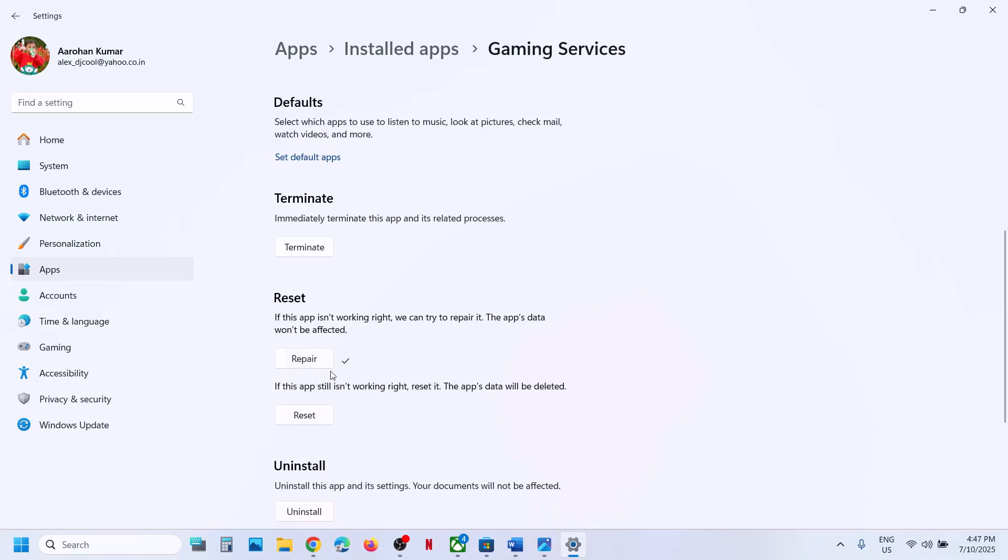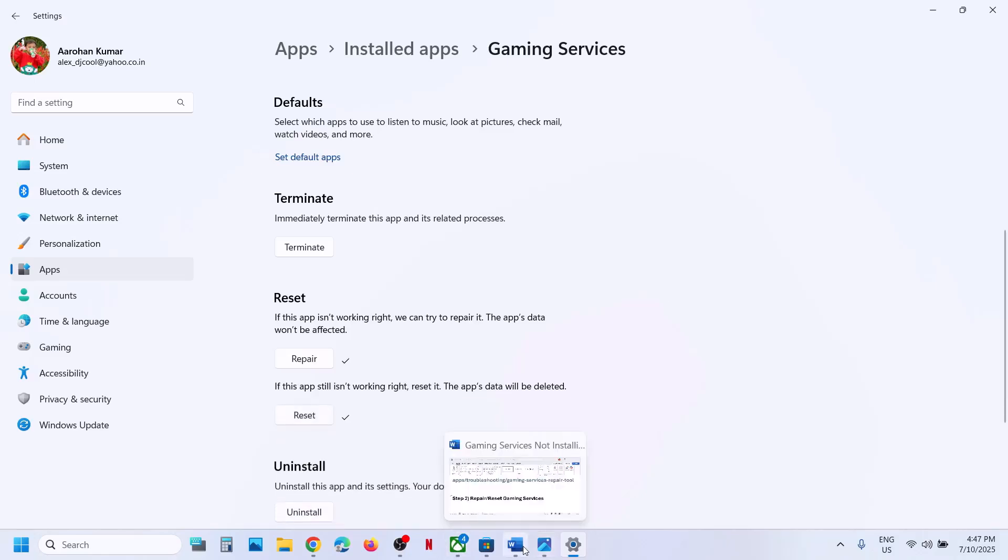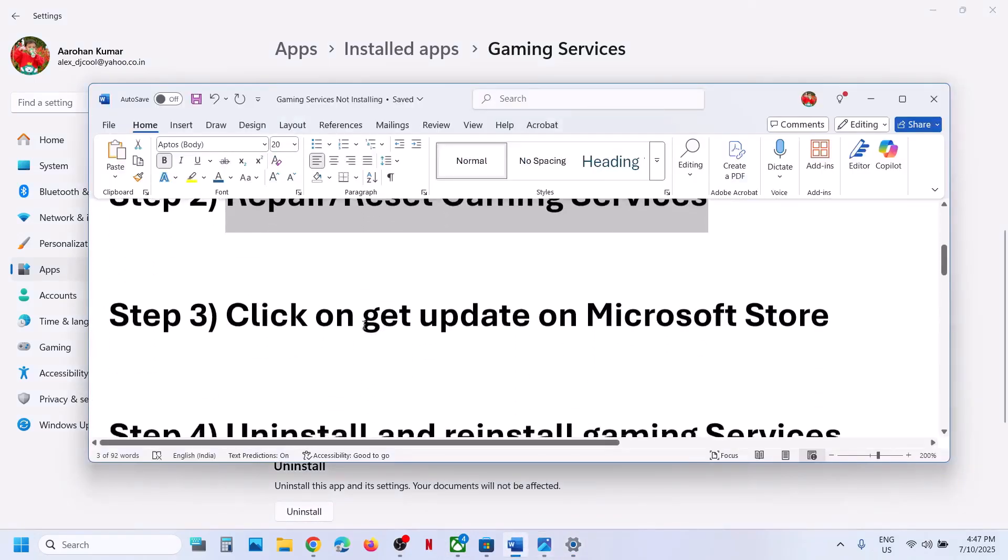Once the repair is done, open the Xbox app again and check. If that does not work, click Reset. Once the reset is done, relaunch the Xbox app and check again.